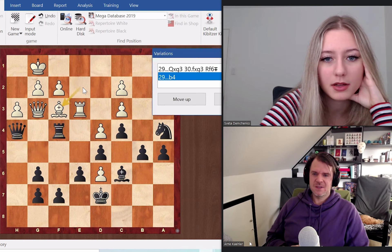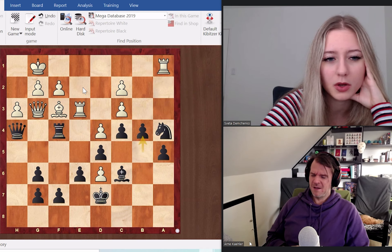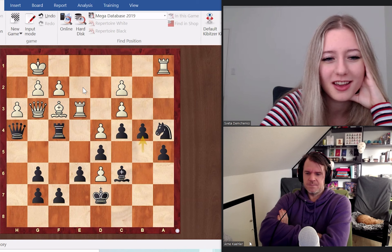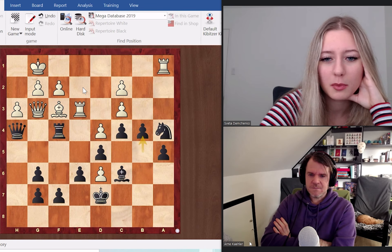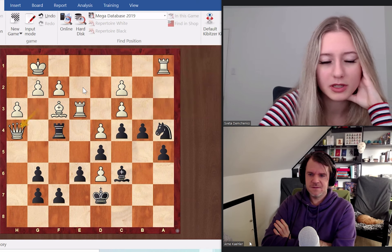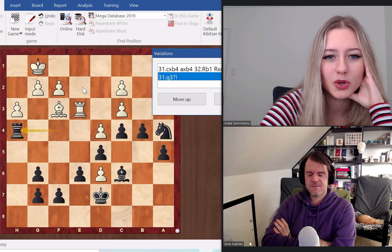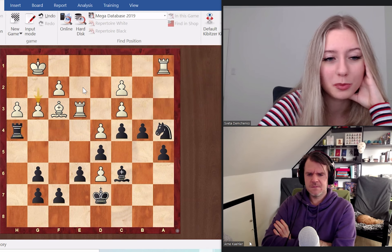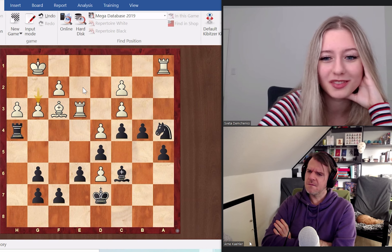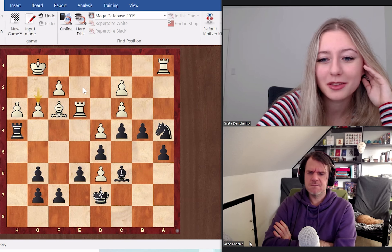Now it works because white has no choice — they can't ever retreat because of f2. So they do have to trade. He played bishop f3, deciding he doesn't mind the trade. Little did he know this was possible, but Botvinnik played b4 instead — he went for it immediately. I probably would have taken the queen first just to be sure and then gone for that idea, but this is still fine.